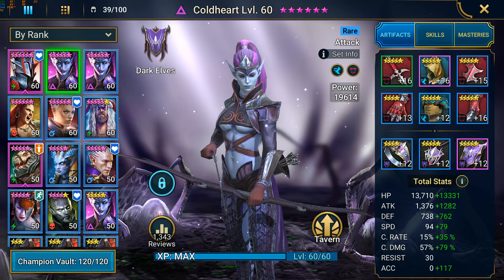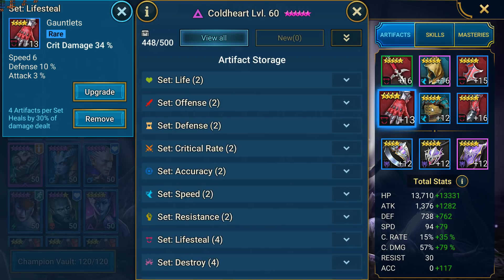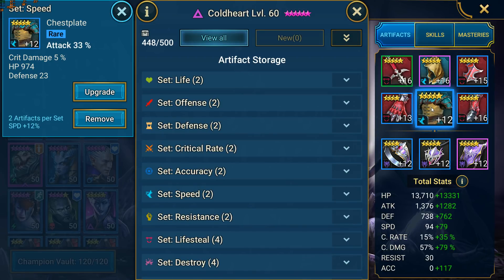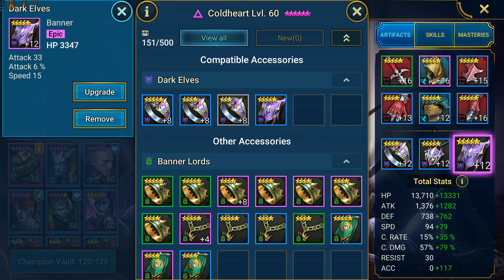For the gear and stats, they both have crit damage gloves, an attack percent chest, and obviously speed boots. The main stats are attack and accuracy, but crit rate and crit damage are also very important. Some players recommend using an HP percent chest for added survivability, but because I use them in level 14 and 15 dungeons, I need them to hit hard enough to help clear the minion waves before getting to the bosses. To compensate for the HP loss, I equipped a flat HP and defense jewelry on both of them, which provides that extra survivability.